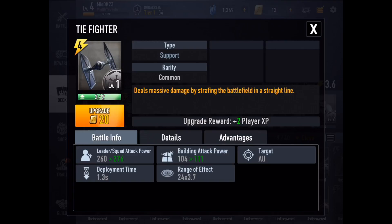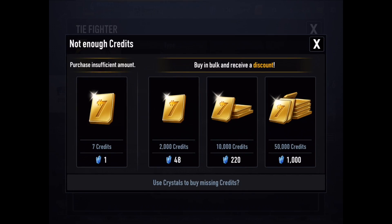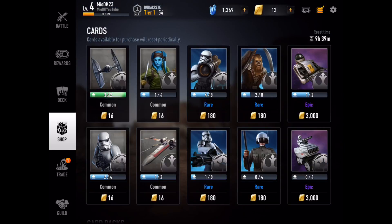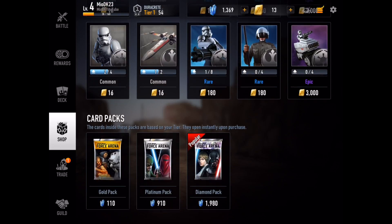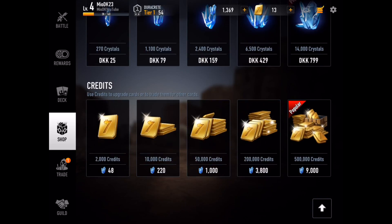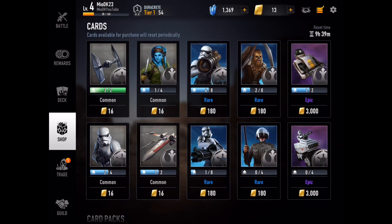We're going to upgrade this card that flies in and bumps like a plane — it's going to be sick. This is like the first three tabs. There is also a shop where you can buy cards, and it strongly reminds me of Clash Royale. You have common, rare, epic, and legendary cards. You can't buy legendary cards directly, but you can buy card packs, crystals, and credits.